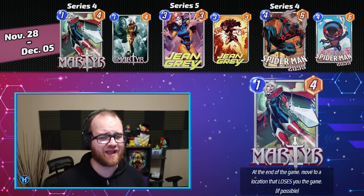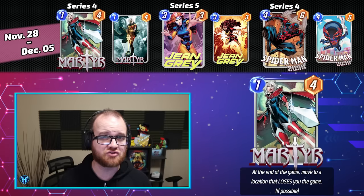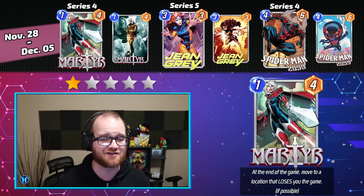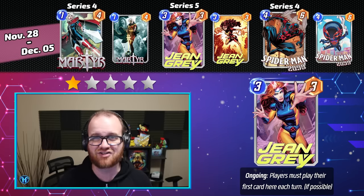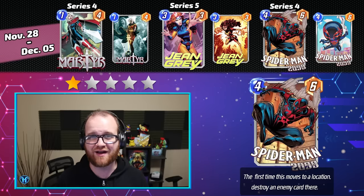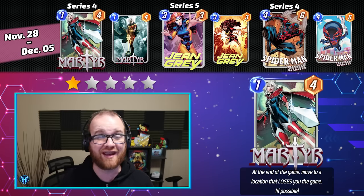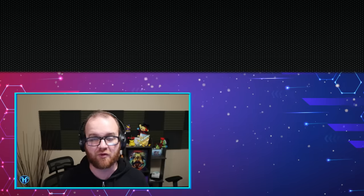Our next Spotlight Cache, running from November 28th through December 5th, contains Martyr, Jean Grey, and Spider-Man 2099. In stark contrast to the 5-star rating I gave the week before, this Spotlight Cache week has the lowest rating of anything you're going to see today — just 1 star. Jean Grey is a Series 5 card that sees some fringe play into archetypes like Destroy, but Spider-Man 2099 is a Series 4 card looking for a home. Martyr is another one-drop stat stick that's going to get blown away by Killmonger, and she's releasing directly into Series 4, making this an easy week to skip for most people.